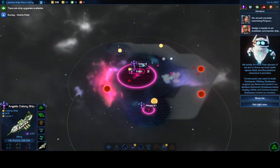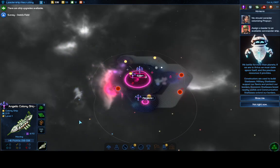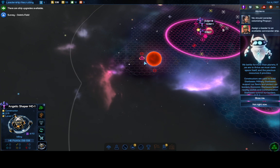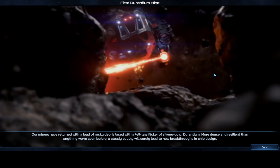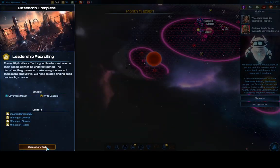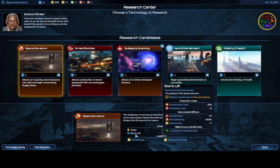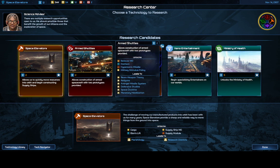We've got another colony ship. We can see there was another Durantium deposit here — both are within range so let's build that mining starbase. Leadership Recruiting tech is done. We can take the Minister of Defense now. I want to show something else: when you hit this button to choose research focus, it's not the green button but the purple button — a common mistake. The purple button shows ministers and unlocks.